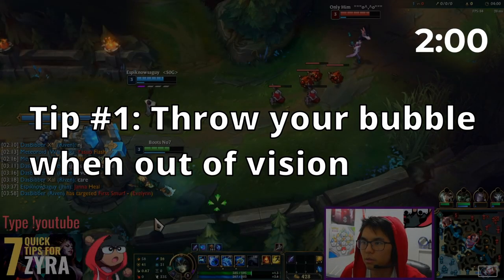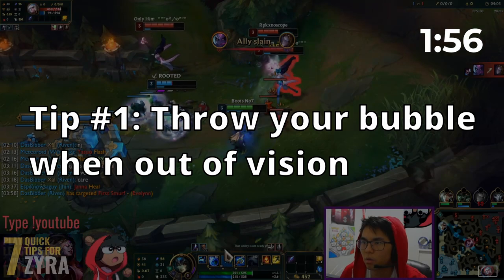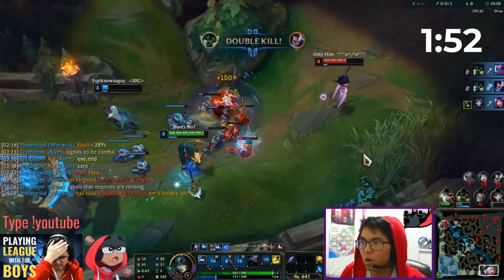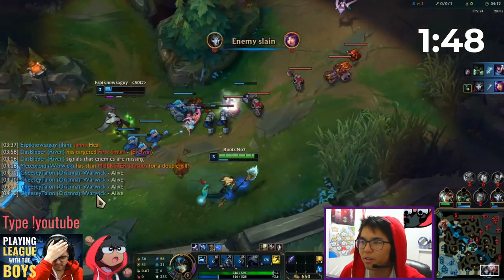Tip number 1: Try to throw your bubbles when you're out of vision. This will make it more difficult for the enemy to react to getting stunned. You can also try to wait for your teammate to land a crowd control ability, or wait to knock them up with your ultimate first before throwing out your bubble.